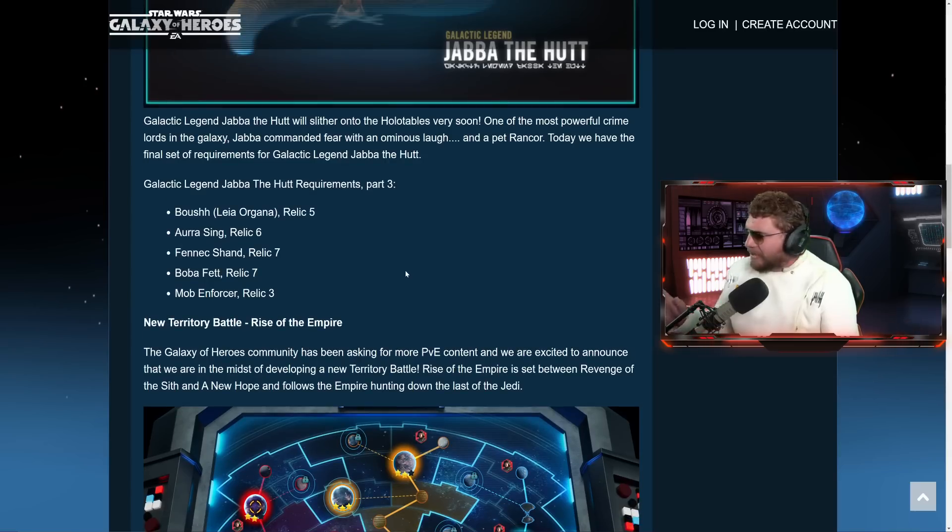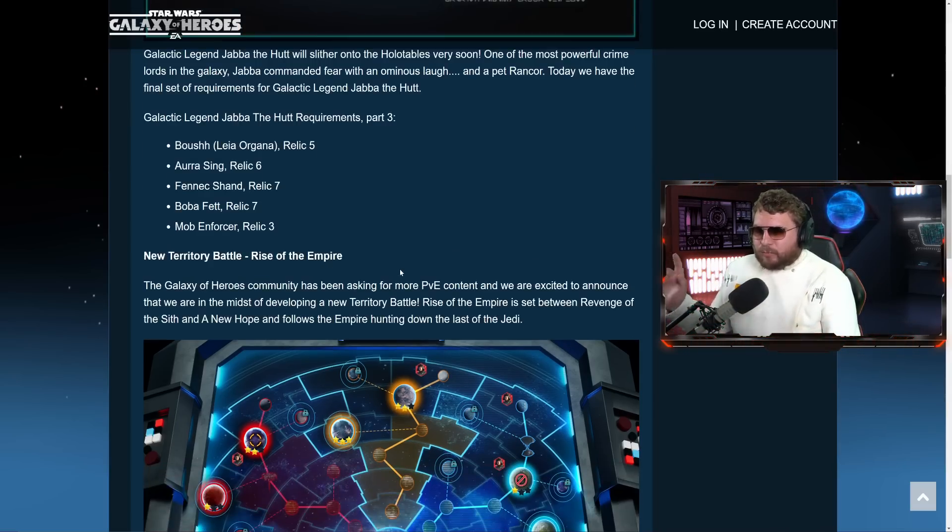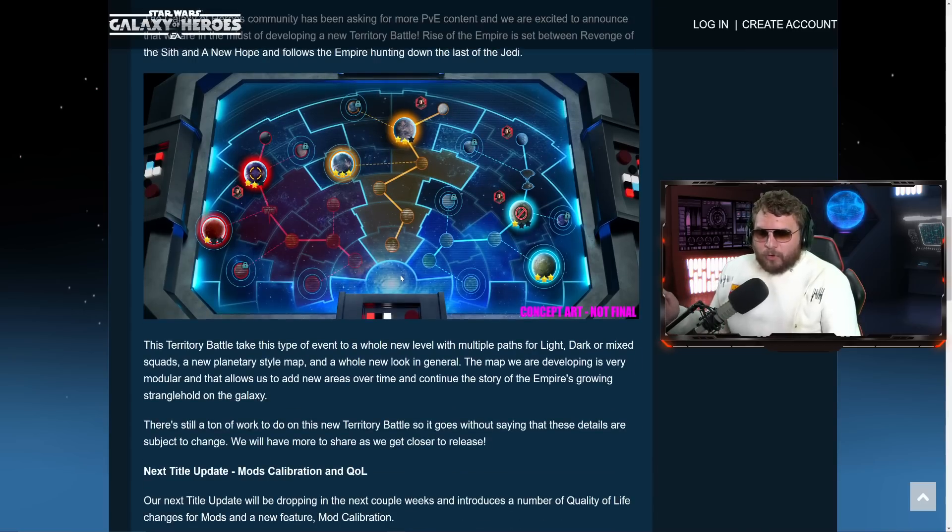Right now, the requirements for Jabba look a little too lenient compared to other galactic legends. My feeling is this won't be a PvP-oriented galactic legend — it'll still be very good but probably more PvE-oriented, raid and territory battle focused. And we have our first confirmation that Reva is going to be the upcoming conquest unit.